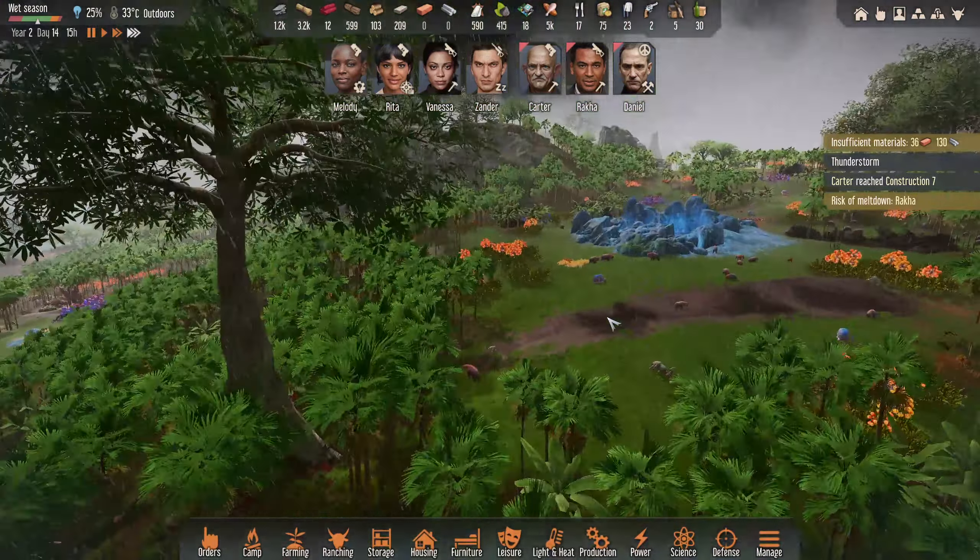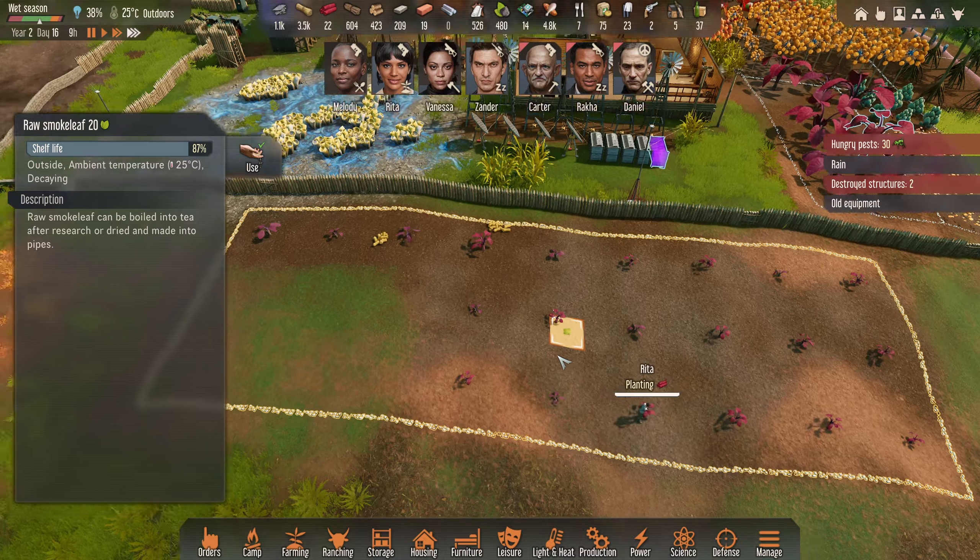I'm just going to speed it up because they're kind of stuck there. I'm going to leave the hungry pests to do their thing - but they've absolutely shredded them. Risk of meltdown for Melody. Combat 4 for Xander as well, and a bit of a risk of meltdown for Raka. Only 20 more metal needed anyway, so we're fine. I'm probably going to get a big surplus of that because we are scavenging pretty well.